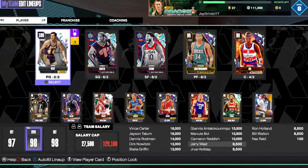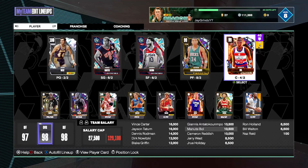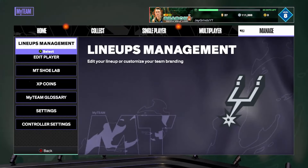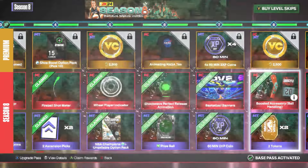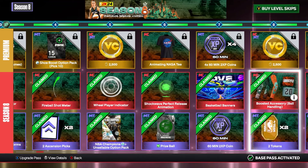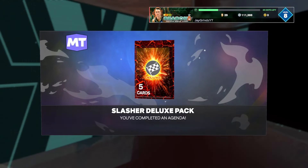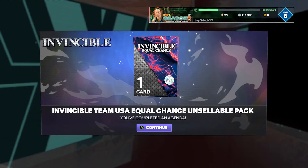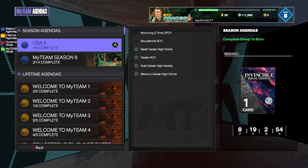This is what our squad is looking like right now, and it's finally time to find out the end result. The team is already looking pretty good. We went about 30 minutes over the 10 hours, but it is what it is. We have some stuff to redeem and try to make the best team possible. We have an NBA Champions pack, which hopefully gives some Dark Matters. We're also bringing home the Invincible equal chance pack — we were trying to grind the second one too, but didn't quite make it.